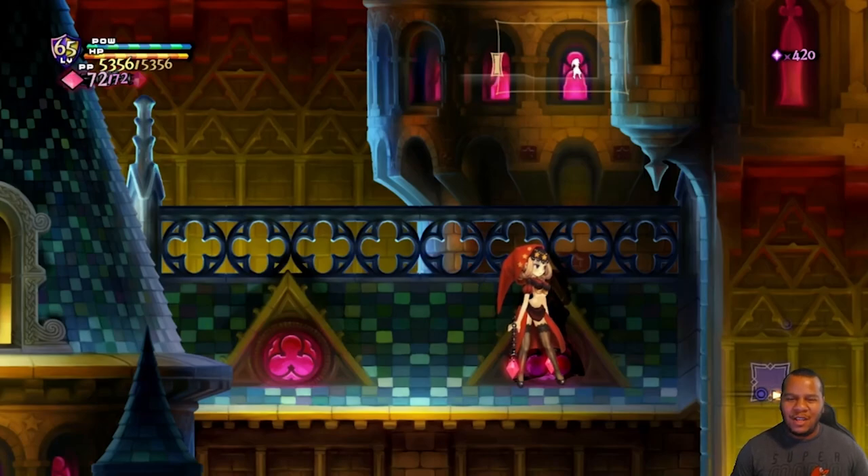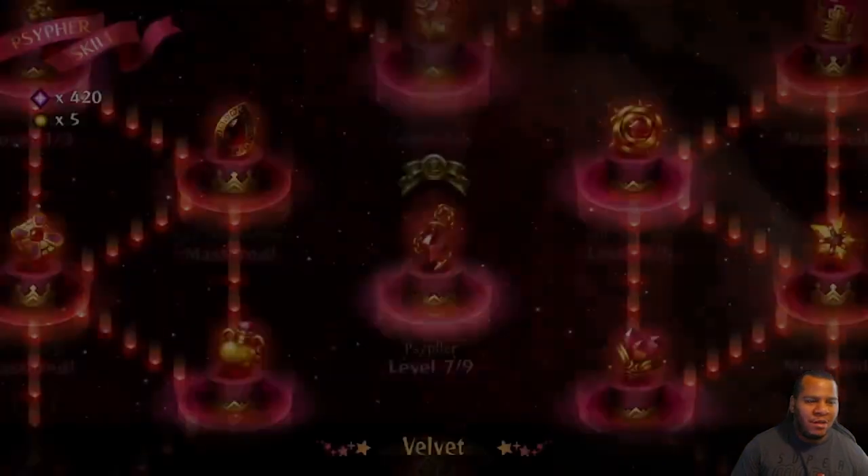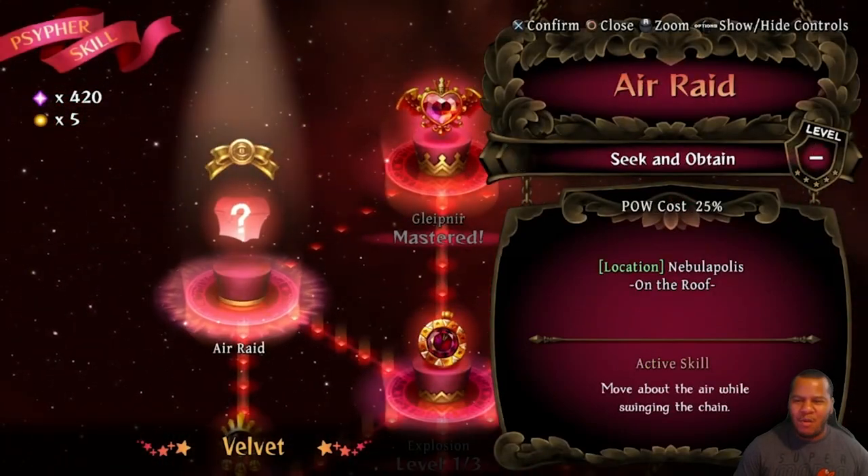What's going on guys, Son the Gamer here with another secret skill. We are here today playing Velvet, and our secret skill — what are we actually looking for? What's it called? Air Raid.